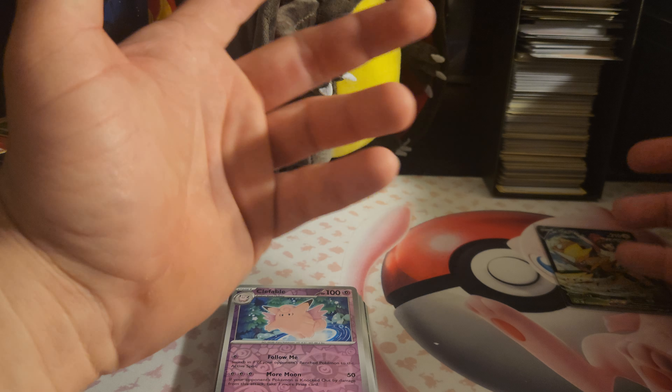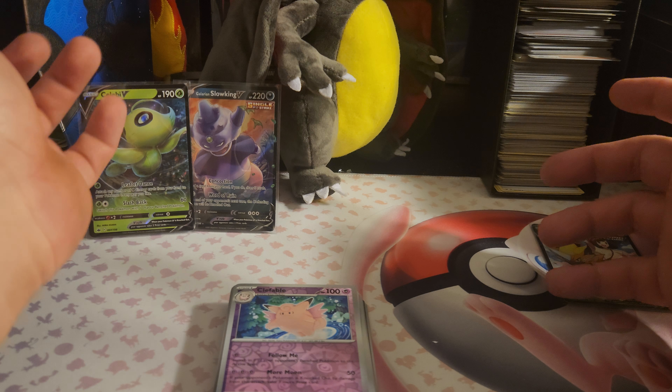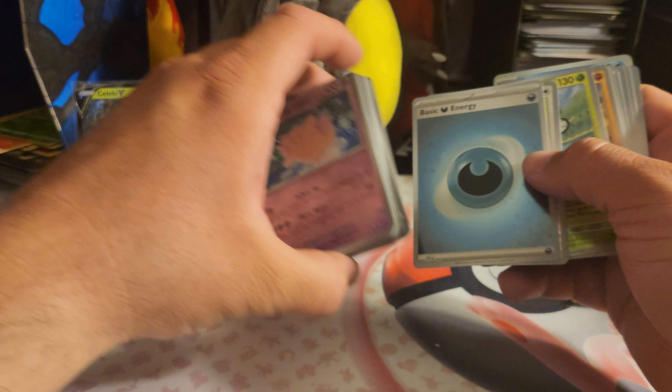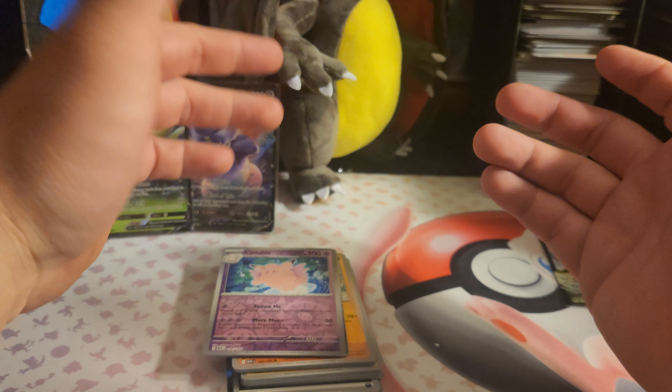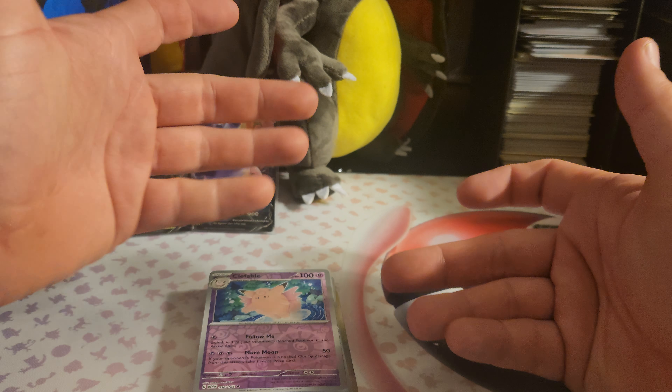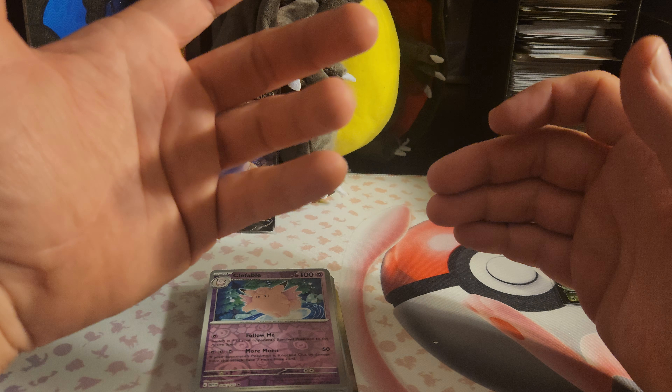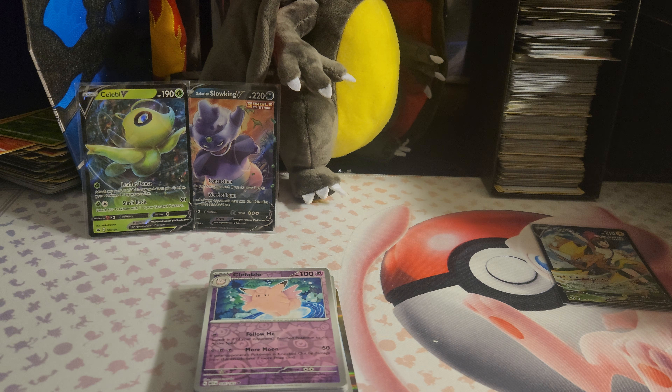So Silver Tempest actually got second, Chili Ring got first, and Pokemon 151 got last. Let me know what you guys think — what do you think of 151 pull rates? I think they're awful, I think they're horrible, but there are some really cool cards. Let me know down below in the comments, hope you guys enjoyed the video. See you next time!